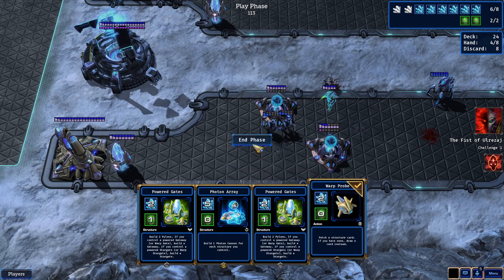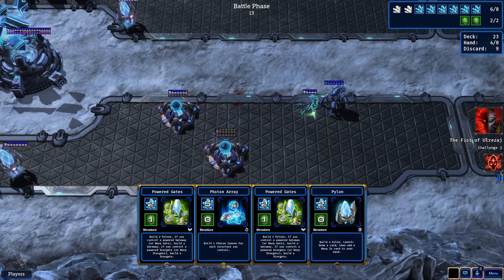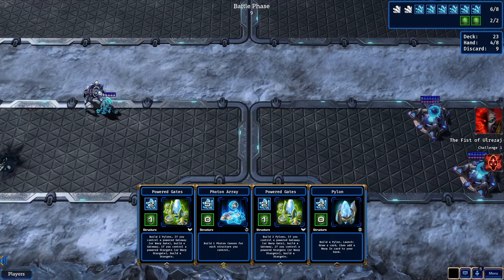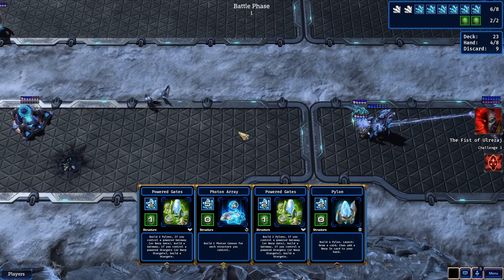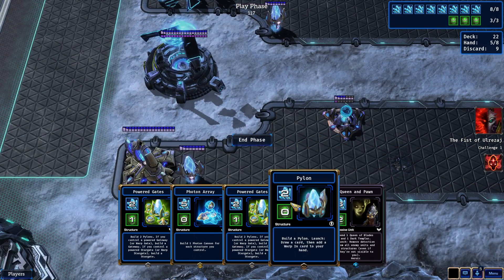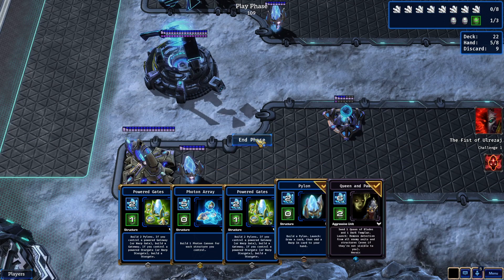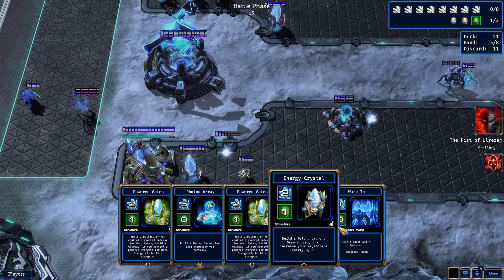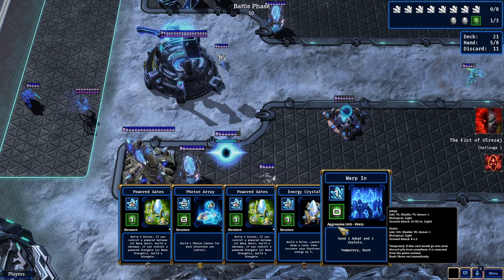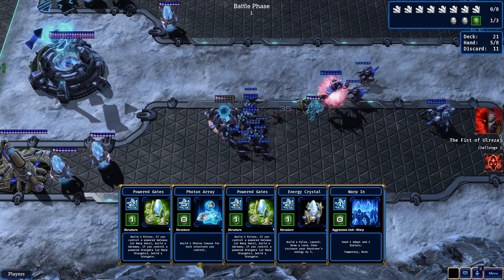I'm almost backed out and I have barely any things. He has my temp rock card out and running. At least he's going to get distracted constantly by the trickle of units. I'm done waiting for a stargate so let's just get this going. Minerals problem — I'll wait one more turn then, and then I'll get this, this, and this.